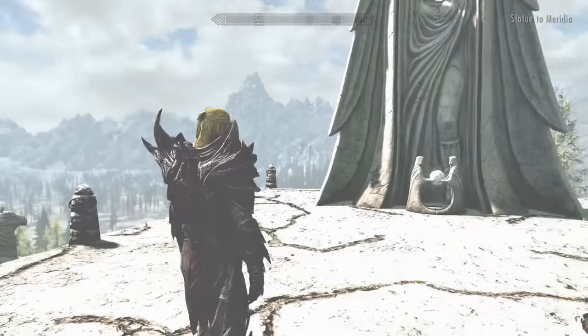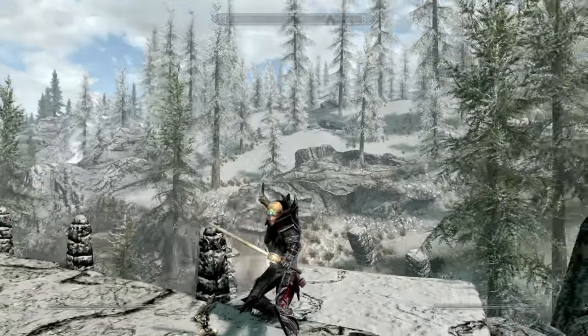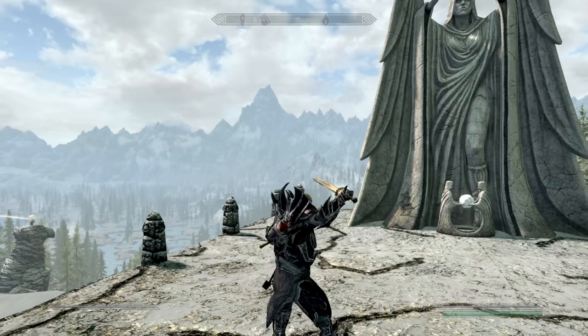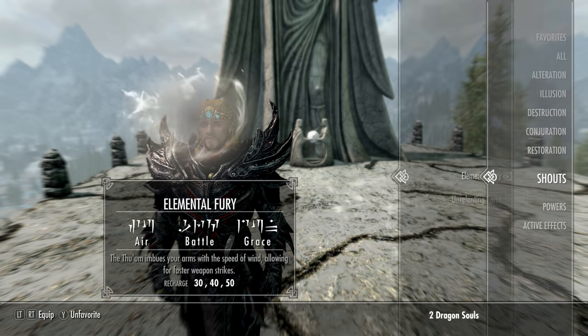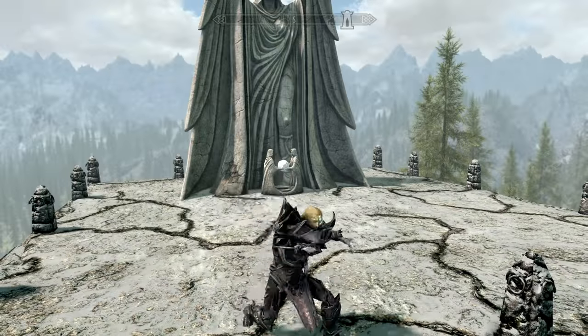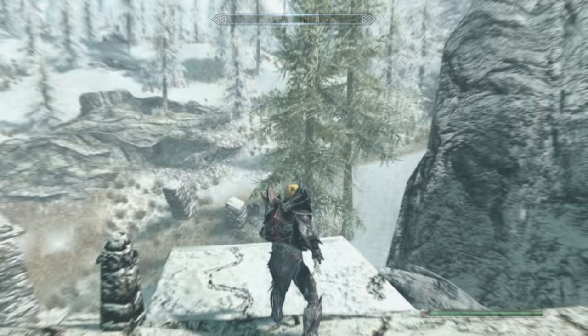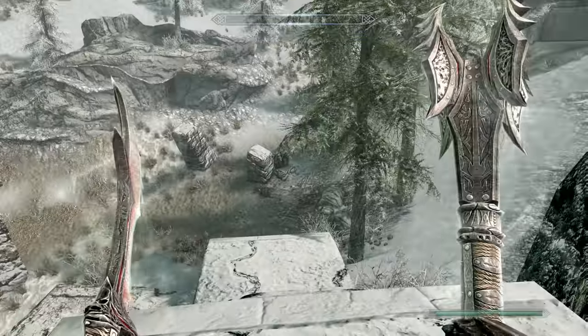No better way to do the Dawnguard questline than using two Dawnbreakers. When you have something in your left hand, that determines the swing speed — so put your dagger in the left hand and the mace in the right. With Elemental Fury, dagger in the left and mace in the right, you are a force to be reckoned with.